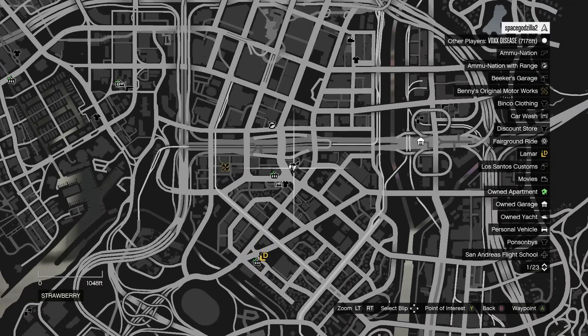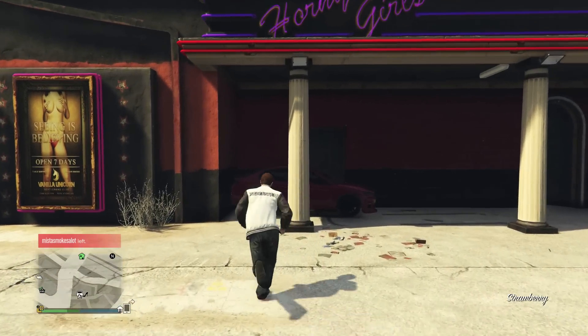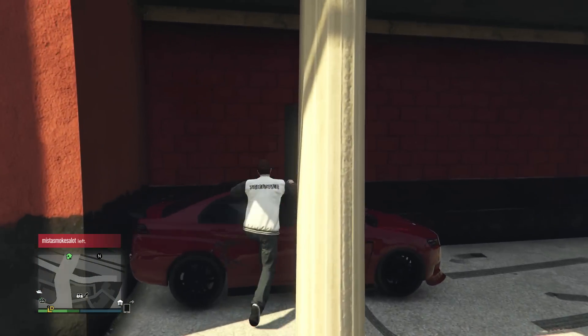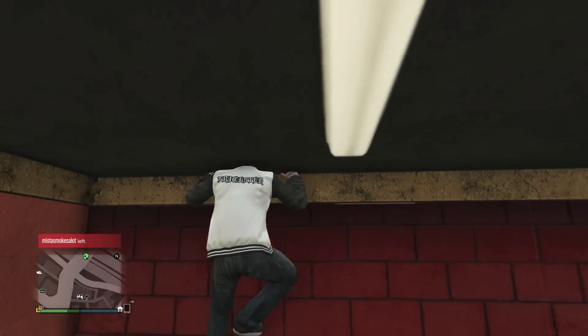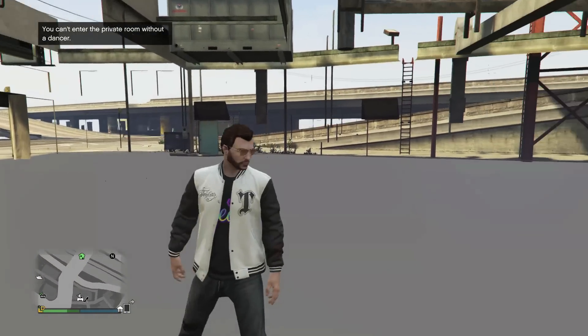The first glitch we'll be looking at is a wall breach at the strip club. All you need to do is park any vehicle in this corner and climb on top of it. Now start spamming the jump button in the far left corner and you should climb through the wall. If you jump down, a message will pop up saying you're not allowed in this room without a stripper.